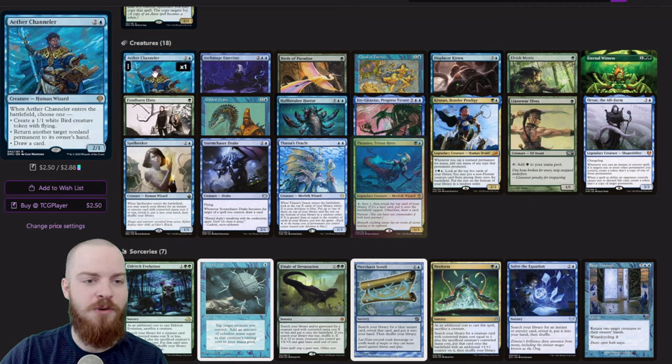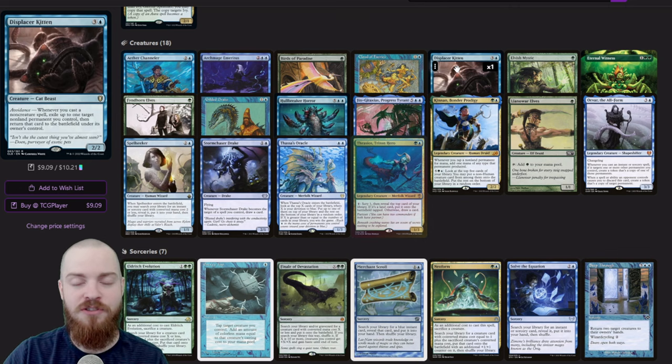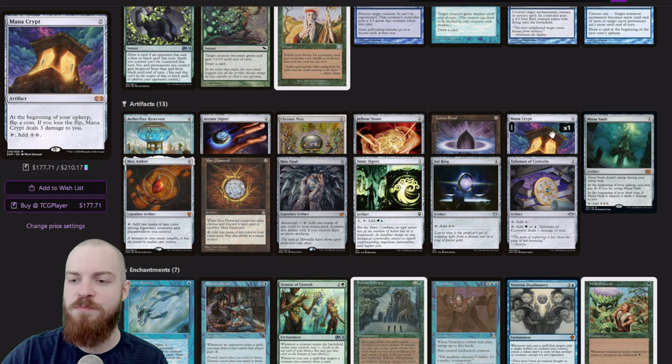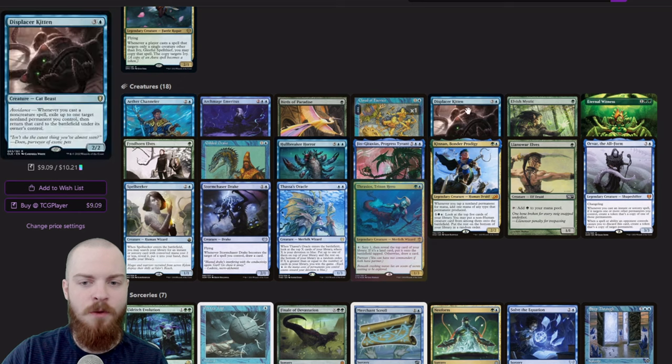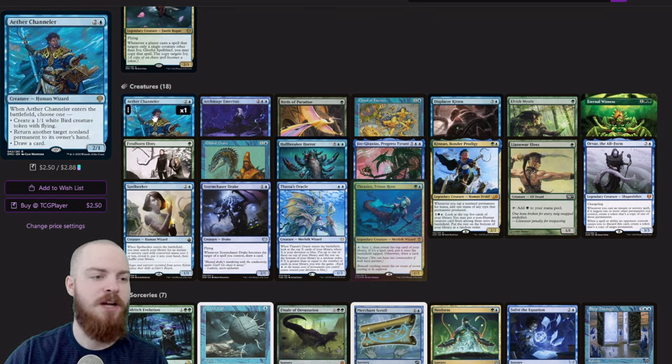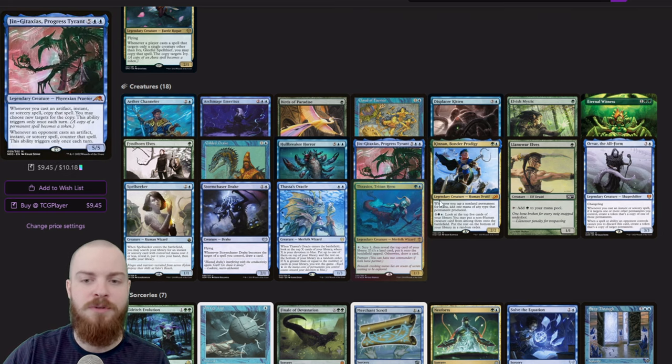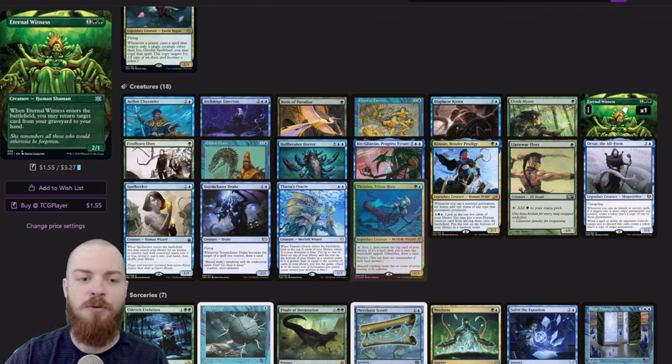So essentially we've got this Aether Channeler. If we've got two artifacts that are essentially free — like a Sol Ring and a Mana Crypt, Mox Amber, Chrome Mox, Lotus Petal — we've got a lot of free artifacts potentially. We can flicker the Aether Channeler, and when it enters the battlefield you can return another target non-land permanent to its owner's hand. So you cast your first artifact, flicker your Aether Channeler, return the other artifact to your hand, tap the first artifact for mana, cast the one you put back. Displacer Kitten triggers and you can bounce the Aether Channeler again — from there you can make infinite mana, then filter it into Kenrith or Thrasios, or start flickering an Eternal Witness and casting draw spells over and over again.